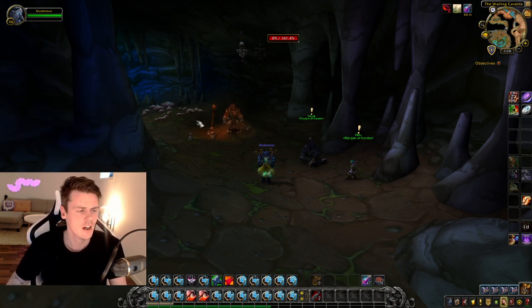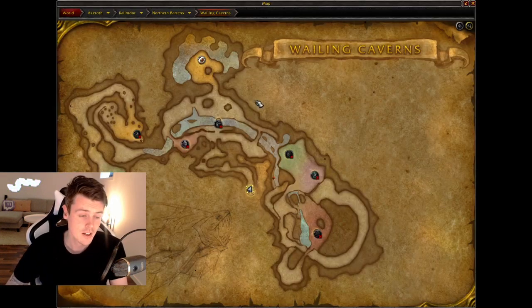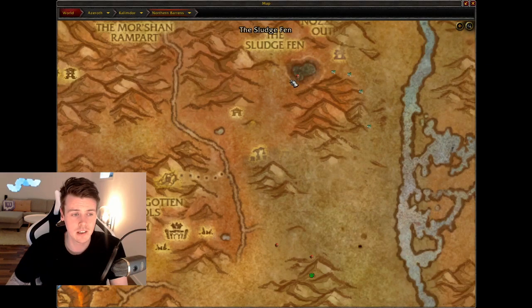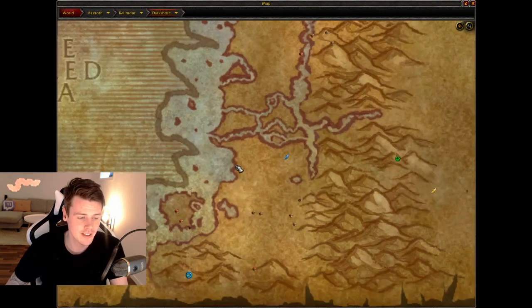When it comes to the five-man option, if you can find a group the best spot by far is around this lake — the Sludge Fen — but it's only better if multiple people are doing it. Five people running around that lake is very very good. Besides the Sludge Fen, there's also a spot up in Darkshore in a lake filled with murlocs that has the same loot table, so that location can also be farmed for the same set pieces.